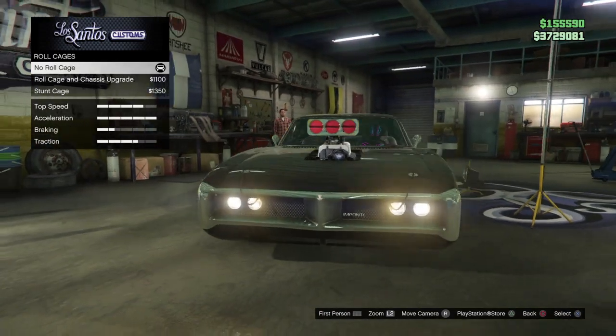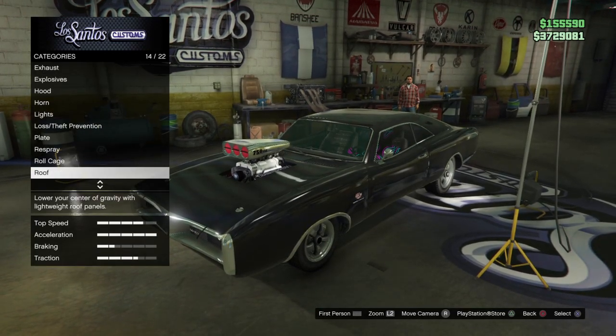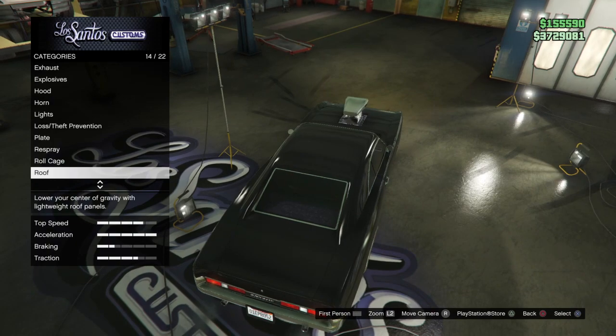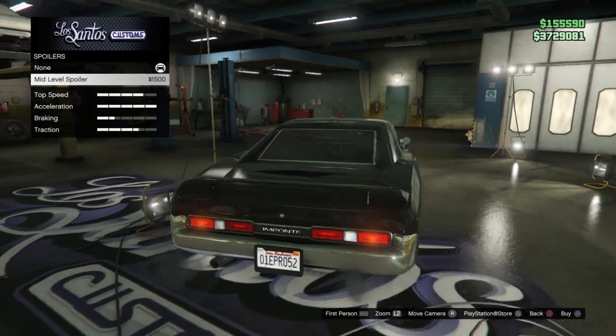For the roof I went with painted roof. For the spoiler, I didn't go with any spoiler because Dom doesn't have one on his charger.